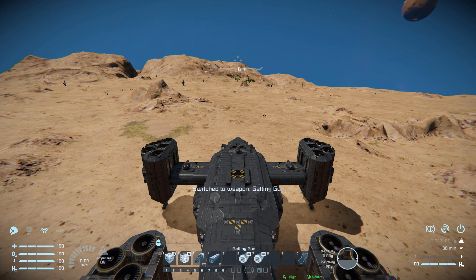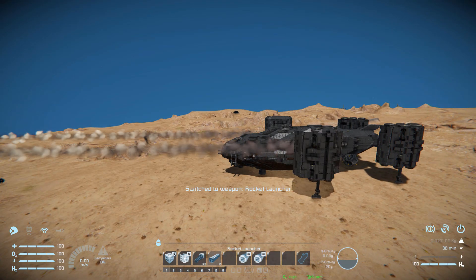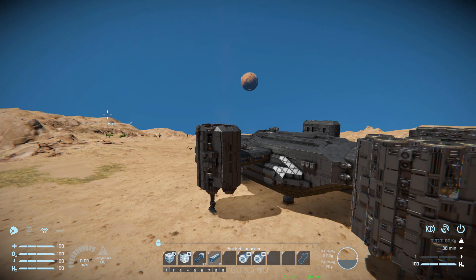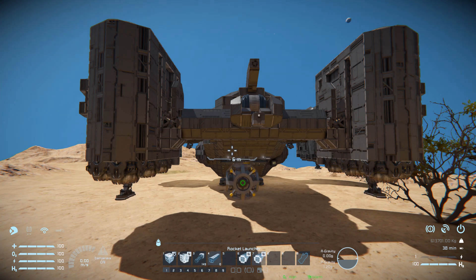We'll start with number three and number four, which is for our gatling guns at the front and our rocket launchers on our wings. Number two is for our ramp at the back, to simply open and close it from the fighter cockpit. Number six and number seven is for our pistons — that's for our landing gear on the side to lift it up and down, and for our cargo lift at the back to lift that up and down.